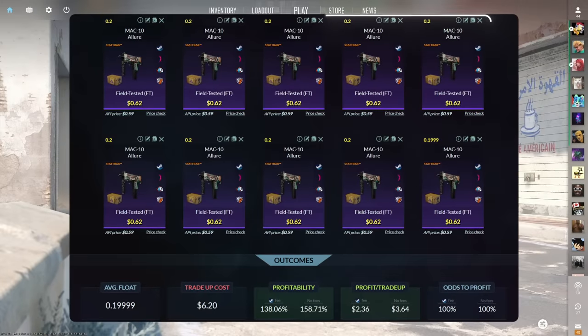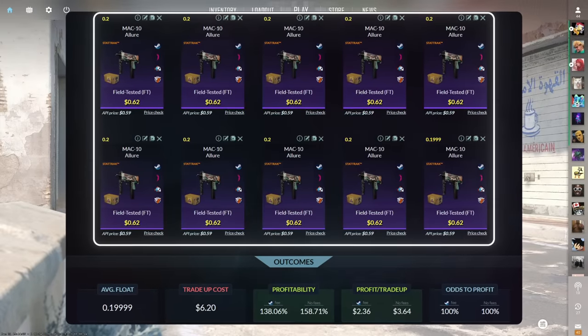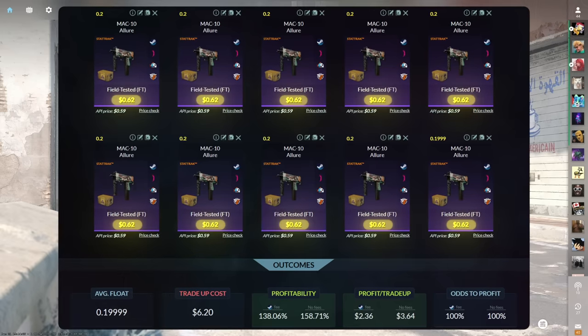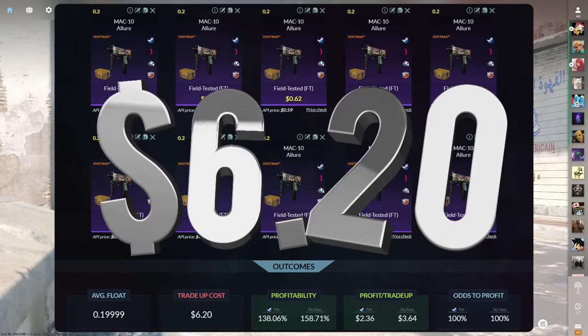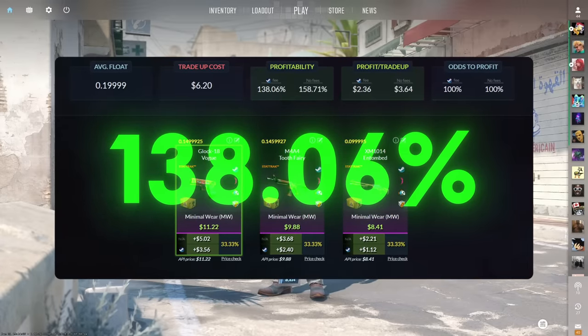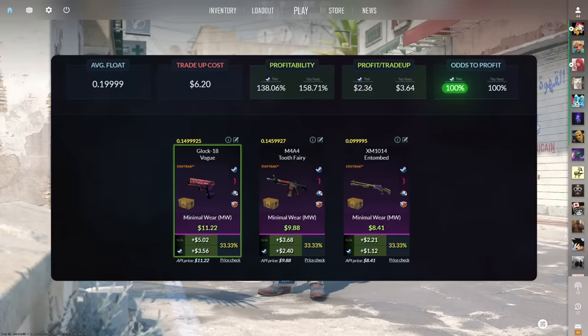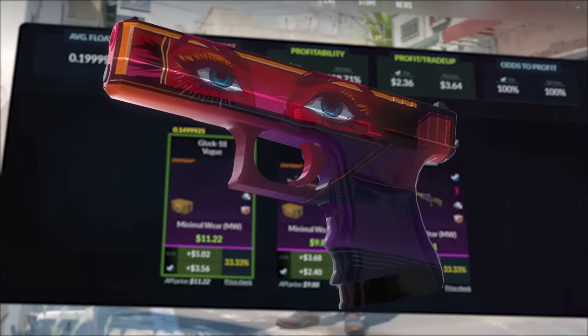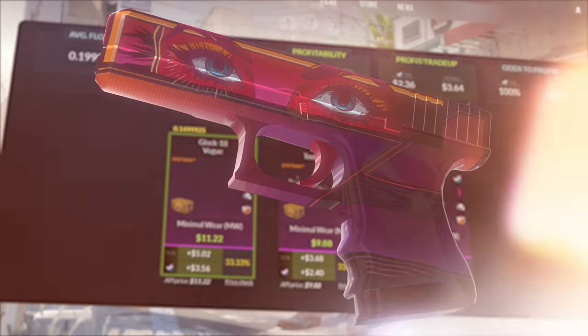The second trade-up consists of 10 stat-trak field-tested restricted skins from the Fracture case below a 0.2 average float. Make sure to get each input for 62 cents or less. This trade-up costs $6.20 total and has a 138.06% profitability after Steam fees with a 100% chance to profit each time. All three outcomes are over one dollar of profit, but the Vogue stands out at $3.56 of profit.